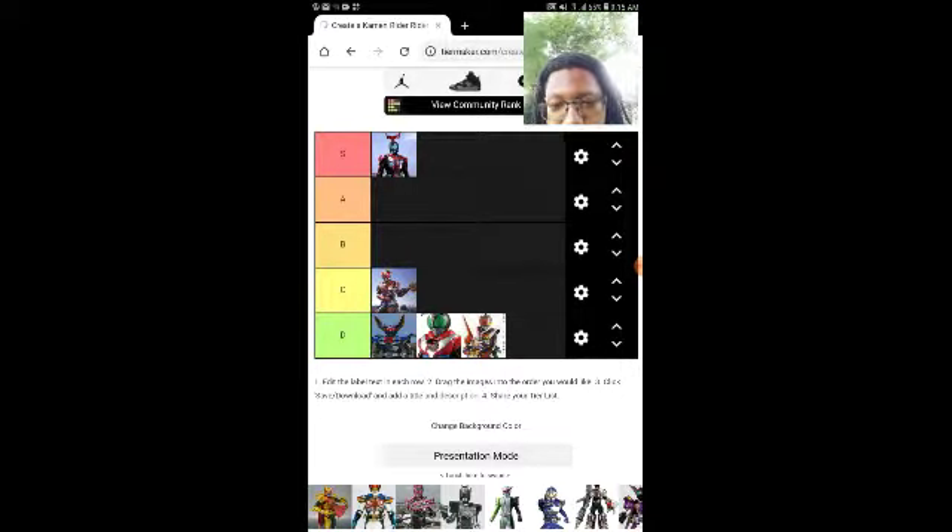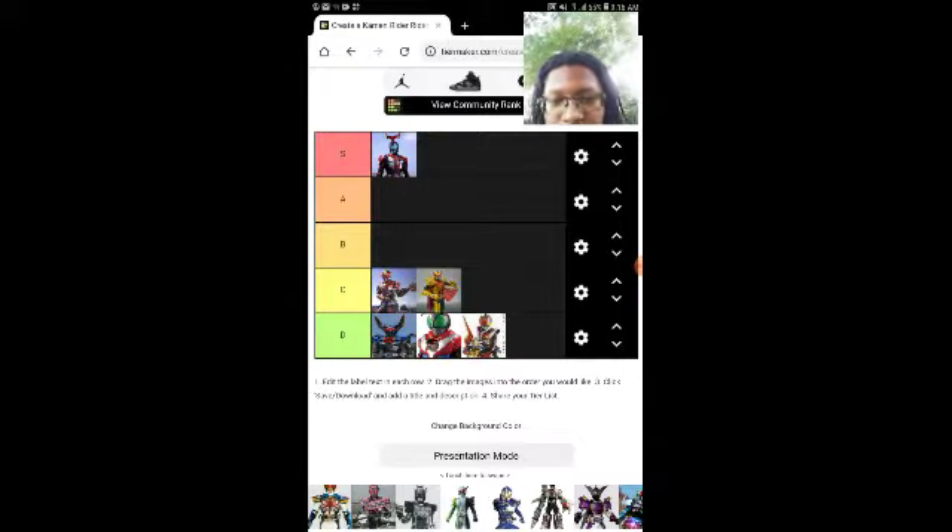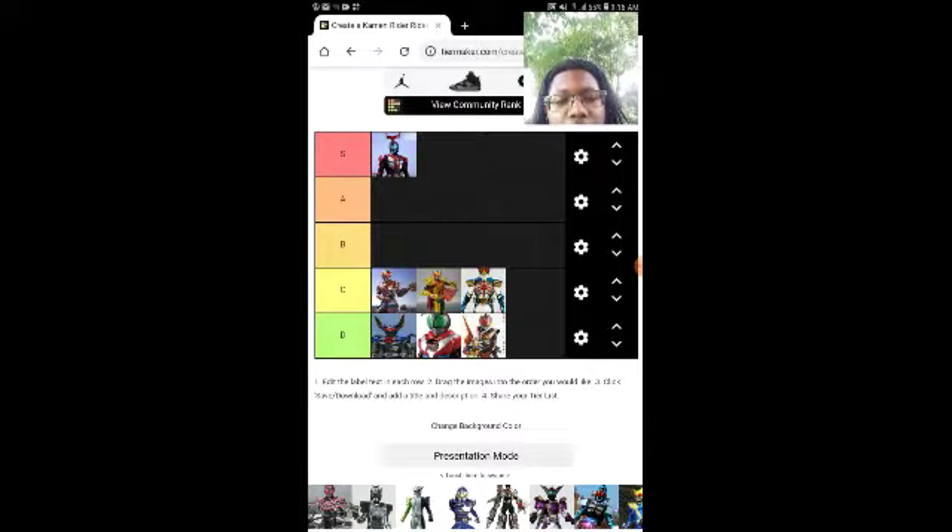Next is Kiva Emperor Form — I don't really care, C. Then X Arising — I'm also gonna put this in C because it looks clunky. All that blue is not a bad color but the armor just doesn't work for me. A Decade Complete Form — D. I'm not even going to bother with power. DCD Complete Form, D.